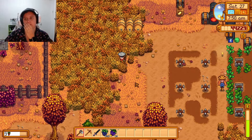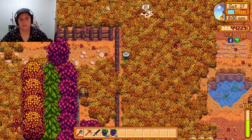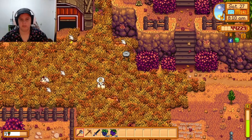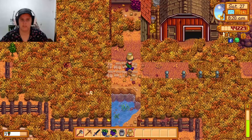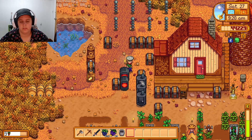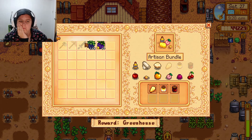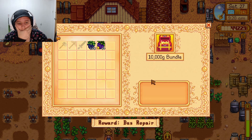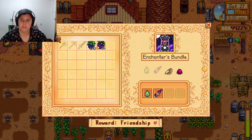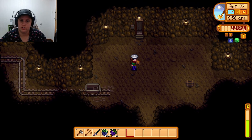We moved the animals up top — I remember that much. You have to lift your hands on them, now I can find them in the grass. We need to go to the mines and get some more stone. We could also buy the vault bundle with our money, but let's just go to the mines and finish up the stone real quick.